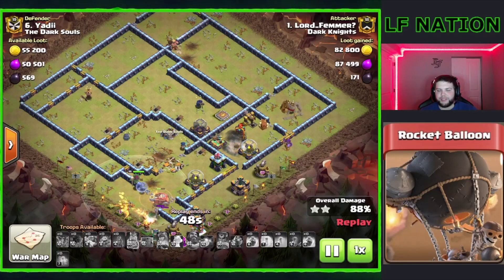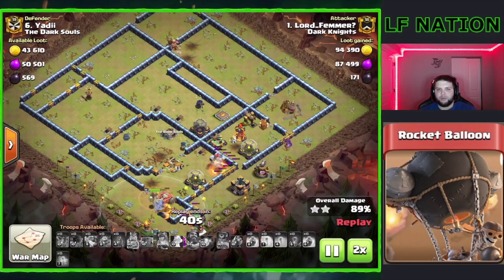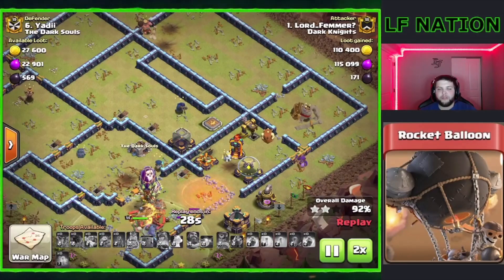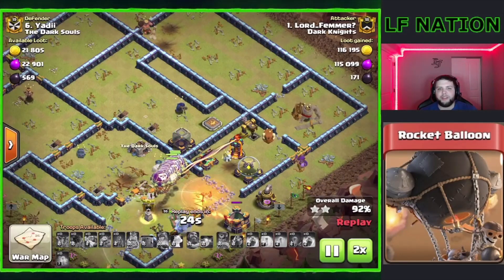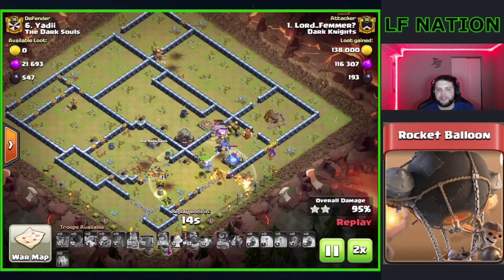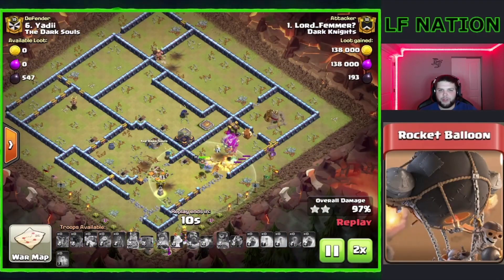You can see just how valuable the Flame Flinger is towards the end of this attack because we lost a lot of our troops. We still have a Super Dragon and still have the Warden, but everything else is already gone. Now we're going to have the nine Loons pop, and the nine Loons are going to jump up here, finish off the last two defenses, and then we're going to easily just finish off this base.